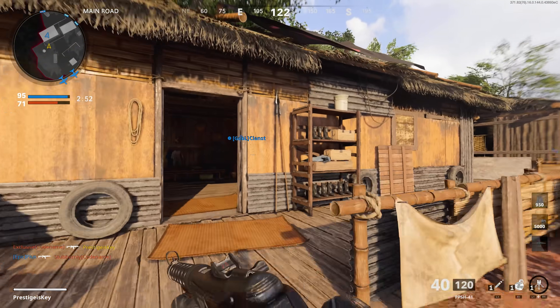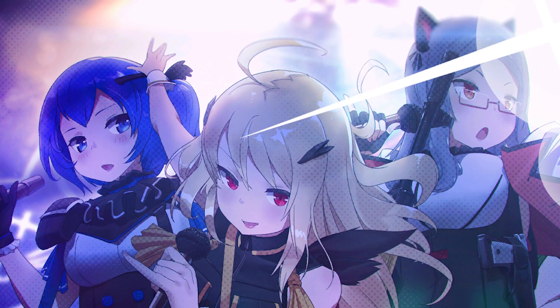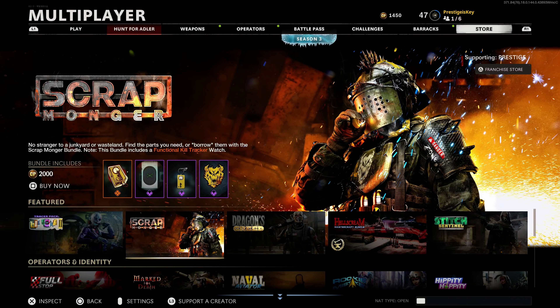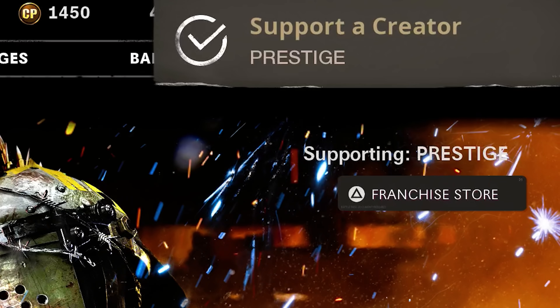The next bundle that people have been clamoring for ever since it leaked a couple of days ago is the Anime Popstars bundle, which features an AUG, an FFAR blueprint, and a Popstar truck with mounted turret. As always, if you plan on picking up anything from the shop throughout the next week, please consider using my creator code, which is PRESTIGE in all caps. Doing so goes directly to supporting me and my family.